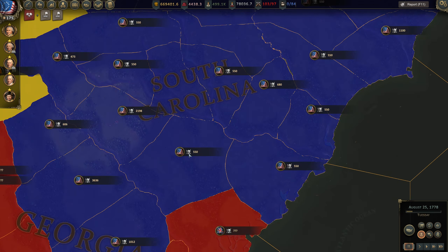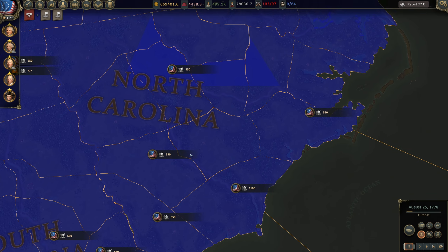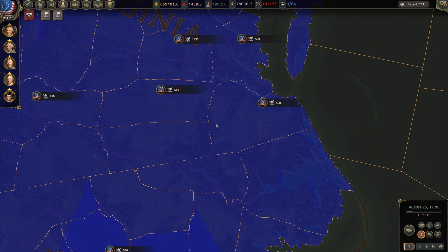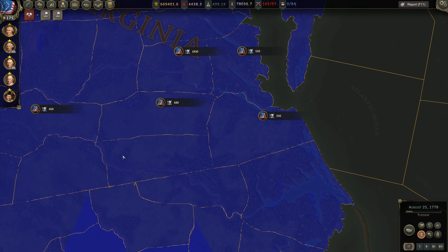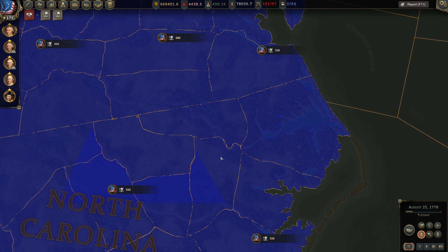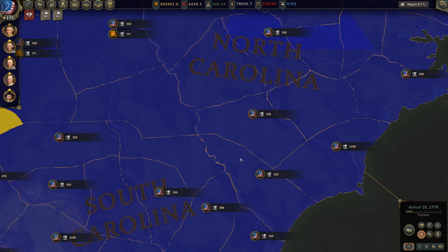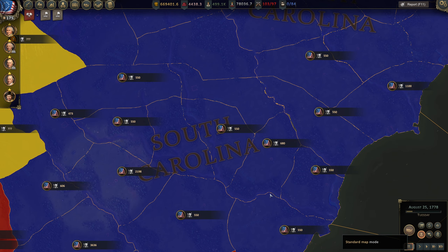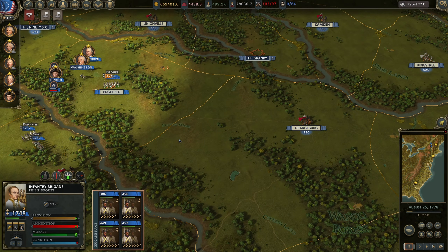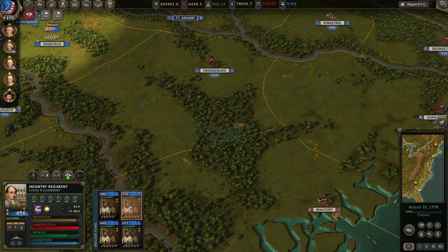I'm afraid mostly of the enemy naval invasion because there are areas especially between North Carolina and Virginia where we have pretty much no men. If they decide to land somewhere around here, we're toast. We're in a bit of a pickle, so I'm not sure what to do. I think the best idea here would be just to try to rest our men and recover the numbers.